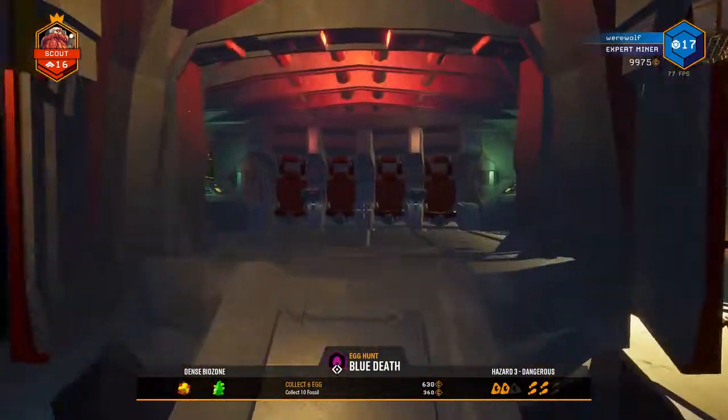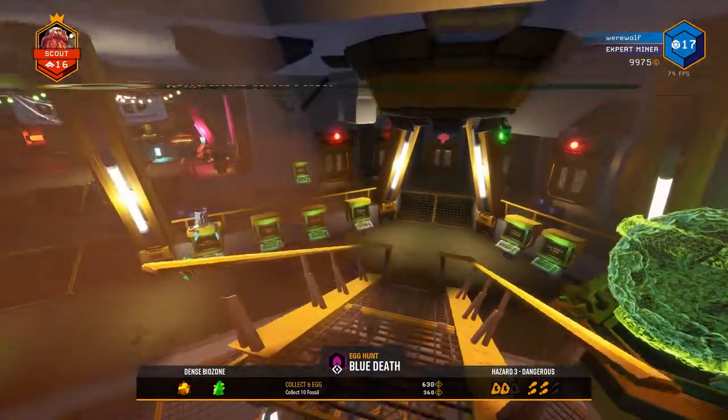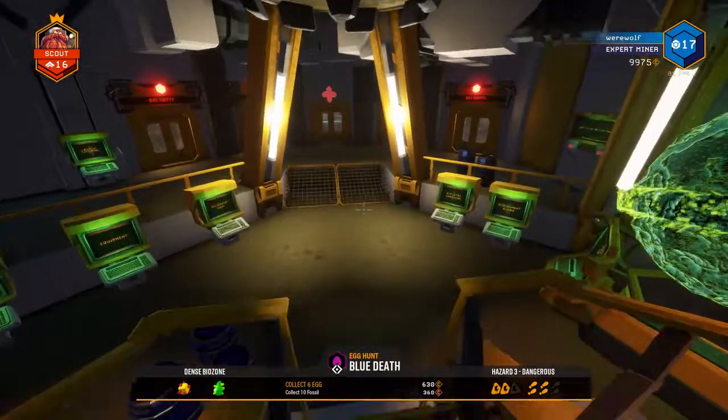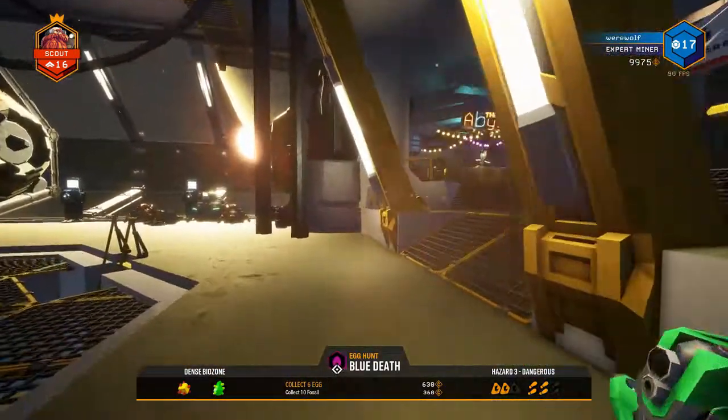When we're ready to go, we just climb into the drop pod and it starts a countdown. You can jump out of that if you're not ready to go — and we're not, because we need to check out the rest of the Space Rig.